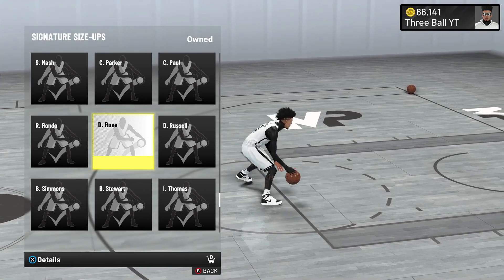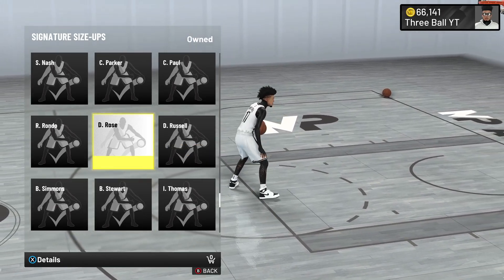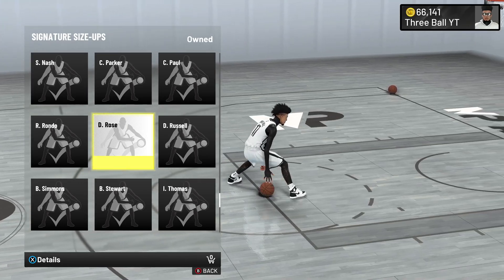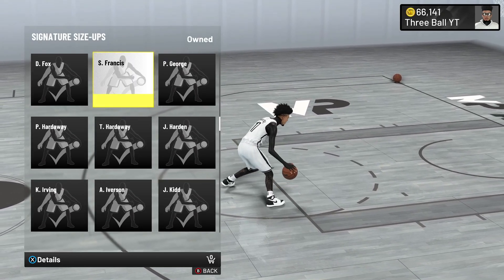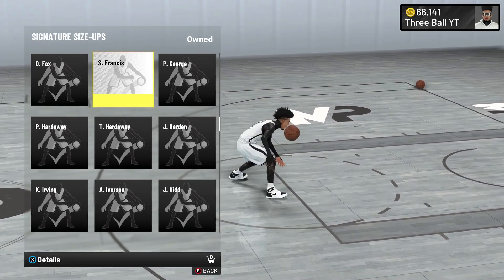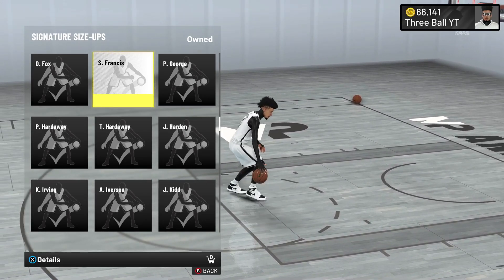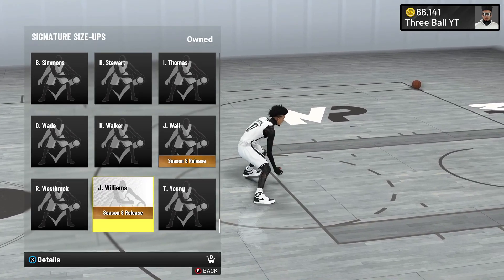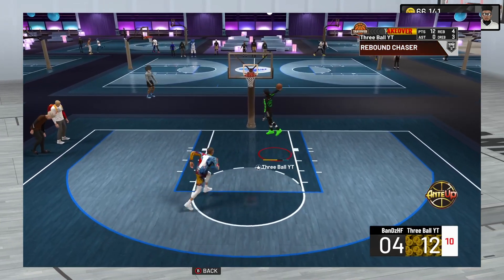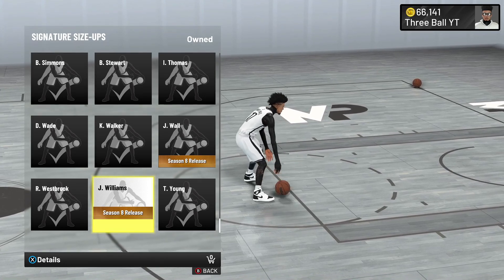At an 85 ball handle, the best options are Derrick Rose, Steve Francis, Kemba Walker, John Wall, or the new Jay Williams. My top pick is Derrick Rose — really fast side-to-side, left-right, and a great misdirection move, the best signature size up at 85. Second is Steve Francis — fast with great iso combos. Third, my personal favorite they added this season, is Jay Williams — really fast left-right movement. If you're an iso build, use Steve Francis; otherwise, Jay Williams is excellent.